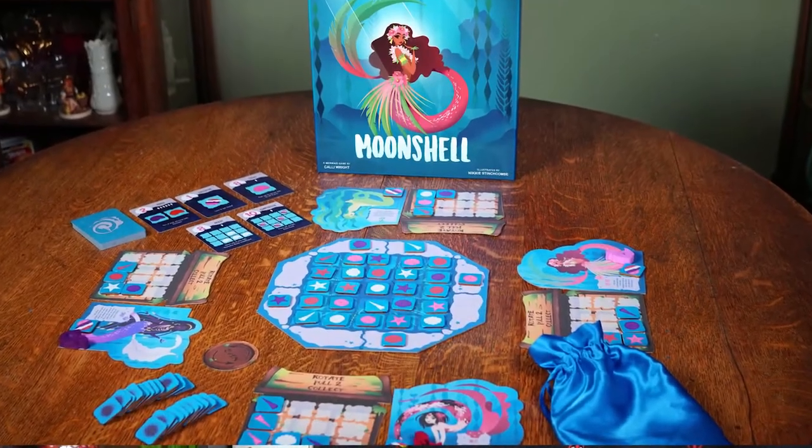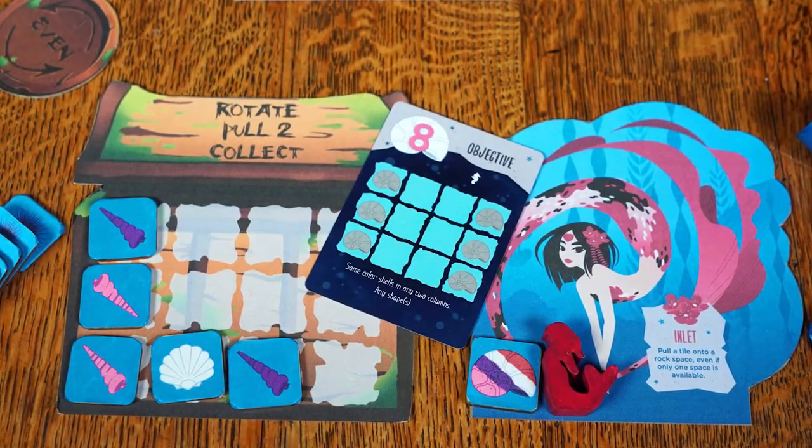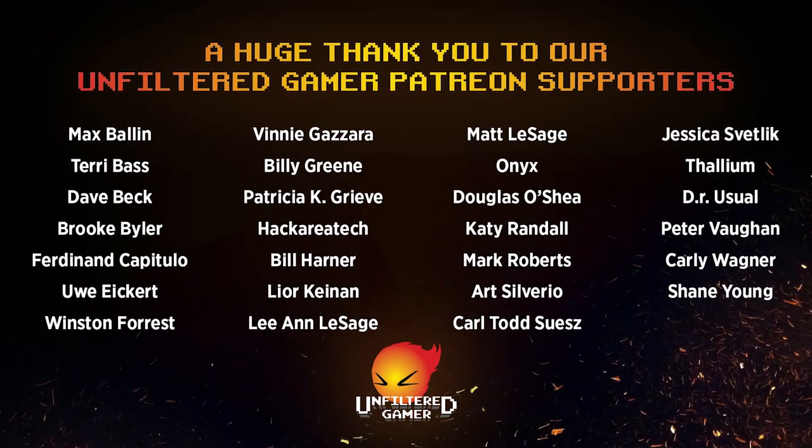Also check out unfilteredgamer.com for blog posts, giveaways, Kickstarter lists, and more. Don't forget to check out my wife's game Moonshell, a mermaid game coming out March 2nd on Kickstarter — a link will be in the description. In it you play as a mermaid gathering shells from the ocean and pulling them onto your treasure chest to complete combinations and open and secret objectives, utilizing your Meeples for special abilities. You can also check out our Discord and Patreon — thank you patrons, I appreciate everything you've done. I look forward to remembering those anomalies with you next time.